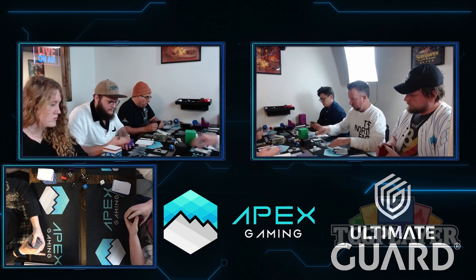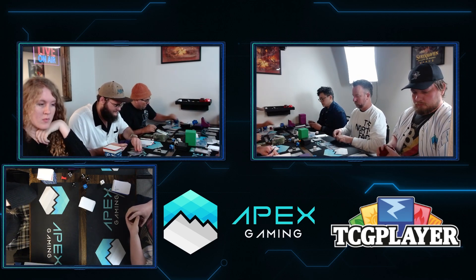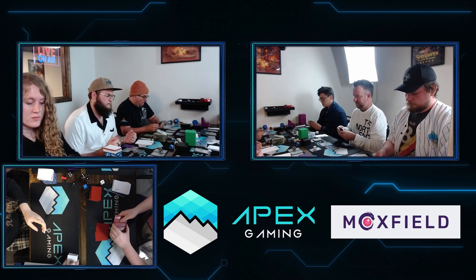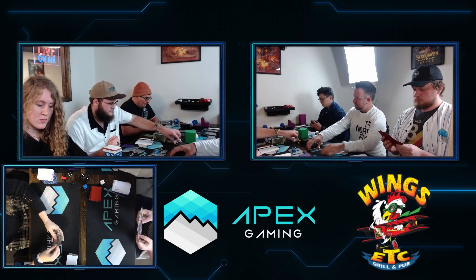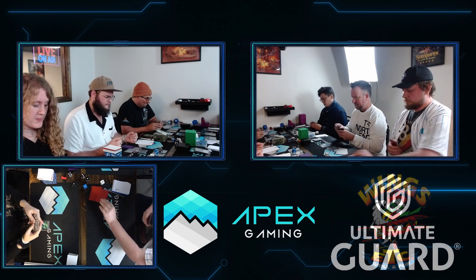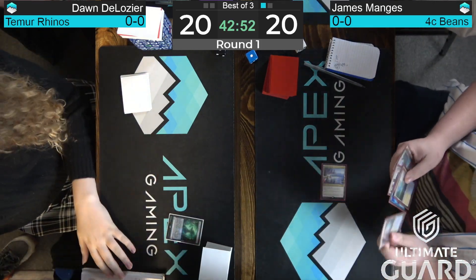On the other side, James Mangus' Omnath Beans deck — how do you think he's sideboarding against Dawn's Rhino strategy? His sideboard has three copies of Obsidian Charmaw, one Lavinia Azorius Renegade, two Inevitable Betrayal, two Commandeer, one Magmatic Sinkhole, three Force of Vigor, one Chalice of the Void, and two Leyline of Sanctity. The Chalice of the Void will almost assuredly come in — that's a card you can hit off your Cascaders, and when you cascade into it, you always cast it for zero, which locks out all those Rhinos. It's a little awkward if you're trying to hit Beans, but it's there for that exact reason.